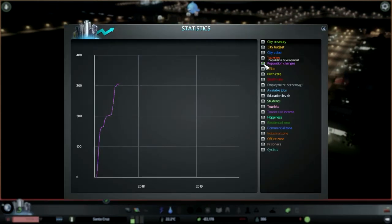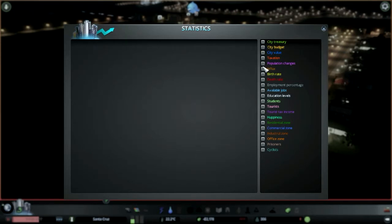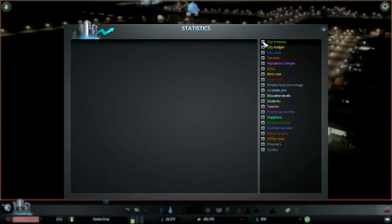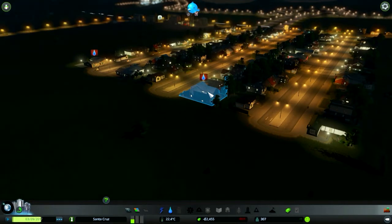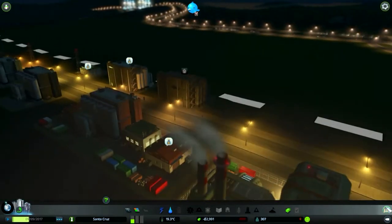My city is going to be a healthy city — no factories, except they make them underground so nobody suspects a thing. I'm in really big debt and I'm not going to earn money fast. Let me check my statistics — my city value is dropping. City treasury — yes, dropping all the time. But you have to drop sometimes so you can get up even stronger. I hope I can wait it out, or I'll take a loan.